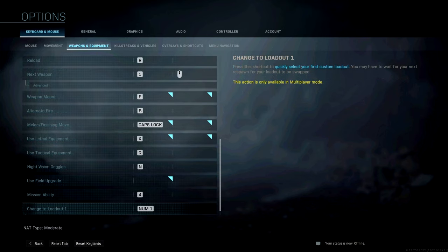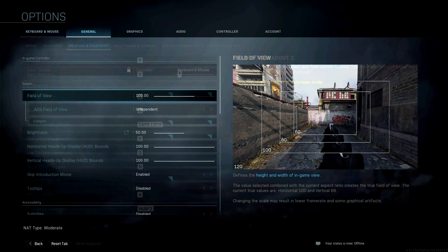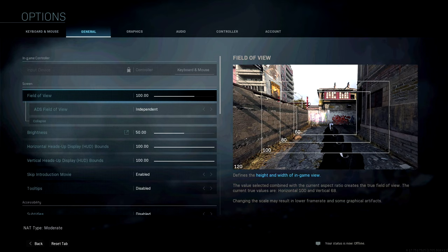For his weapon keybindings: reload is R. Next weapon is 1 or scroll wheel. Weapon mount is E. Alternate fire is B. Melee/finishing move is caps lock. Use lethal equipment is X. Use tactical equipment is Q. Night vision goggles is N. Mission ability is 4. Change to loadout one is number 1.